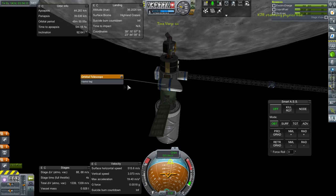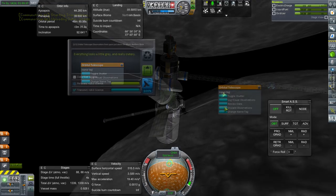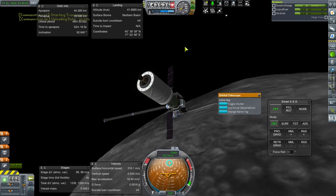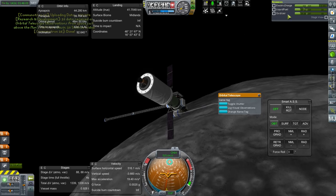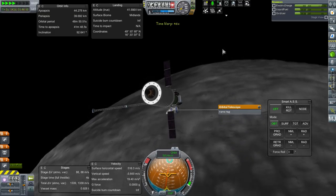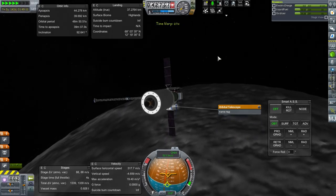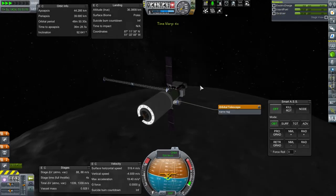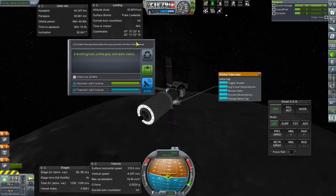Highland craters — oh, we haven't gotten highland craters before. Northern basin — everything looks a little gray and really cratery. So we've got some science from that. Wow, we're already at 111.8. Maybe we can finish it with this if we can hit another biome or two. Highlands we've done, poles we've done. Really want to try polar lowlands again — let's try it again. Yeah, polar lowlands is a separate thing.